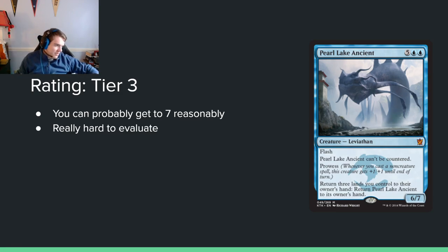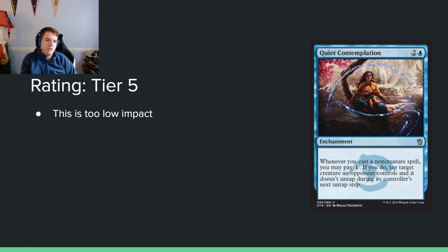Quiet Contemplation — 2 and a blue for an enchantment. When you cast a non-creature spell, you may pay 1 — if you do, tap target creature an opponent controls and it doesn't untap during their next untap step. This is just too much. You're paying 3 mana for an enchantment that doesn't do anything initially, and then you're doing even less. At least your opponent making a 2/2 is making a 2/2 — you're making nothing. If you didn't have to pay the one it might be interesting, but you have to pay the one, so no.